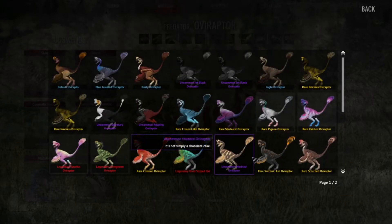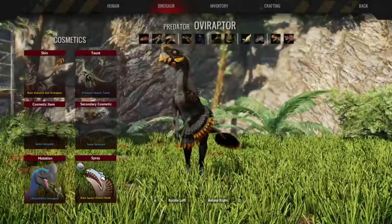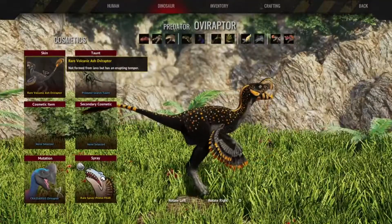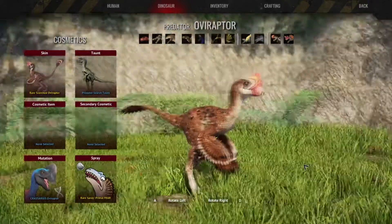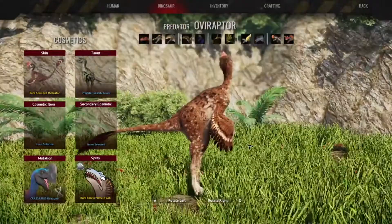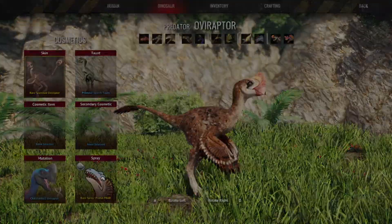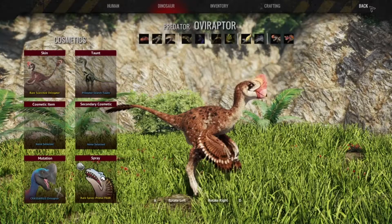Moving on — Rare Volcanic Ash Ovi Raptor: not formed from lava, but has an erupting temper. It's a very nice black and orange skin. Next up, Rare Scorched Ovi Raptor — you may not want to pet this bunny, but it's so cute! The skin just makes the Ovi Raptor look friendly and cute, and I kinda want to cuddle it, although that wouldn't end too well. And that's all of the scavenger hunt items for the Ovi Raptor — all these came from gifts.